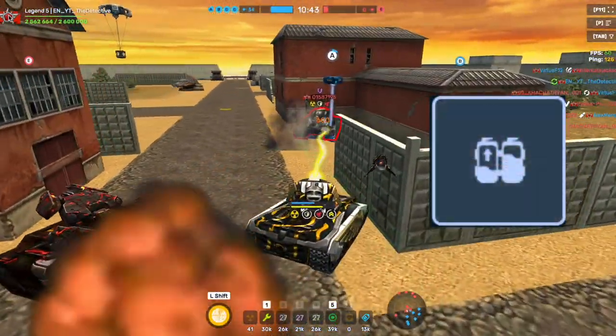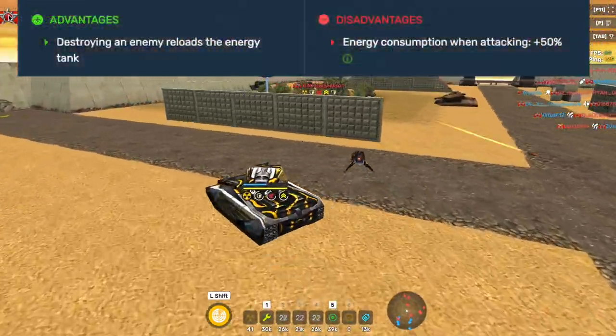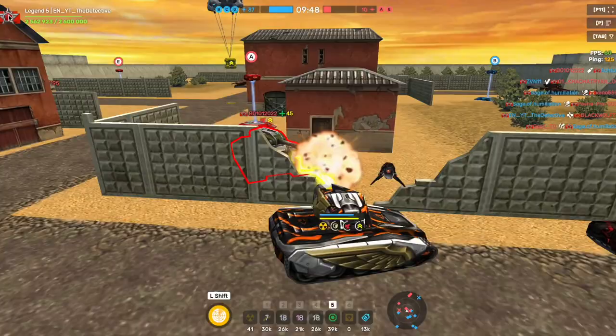For Siddha, the best Crystal Augment is Nanomass Reactor. When you destroy an enemy, it completely refills your clip. This allows you to go on killstreaks more easily.